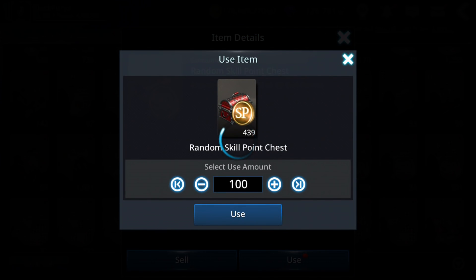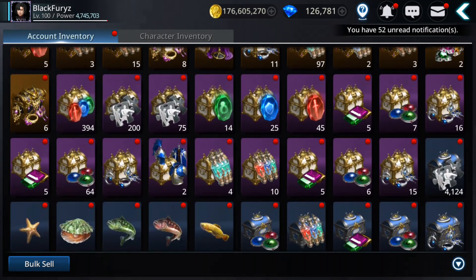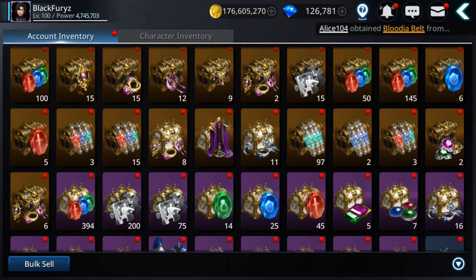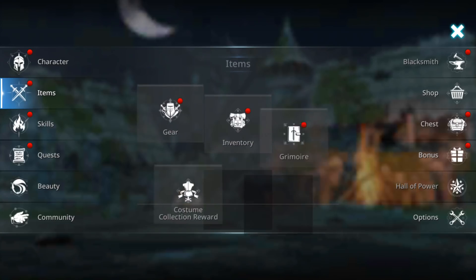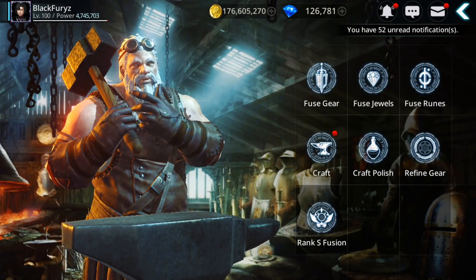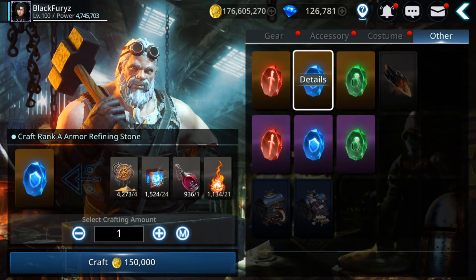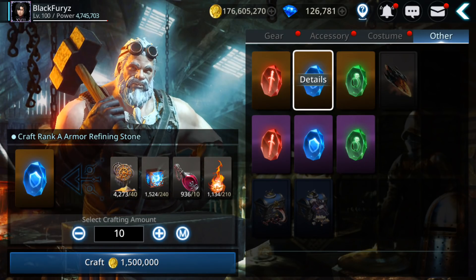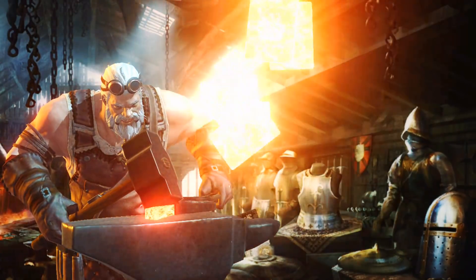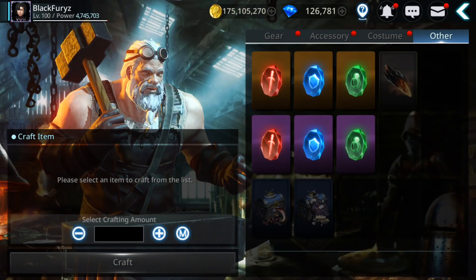I have 3000 skill points and I'll go craft some gear, because I will refine some gear. Let's go for 10. On to refine the plus-plus gear that I already have.